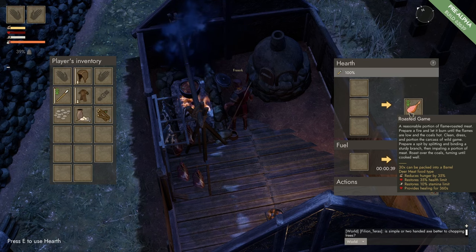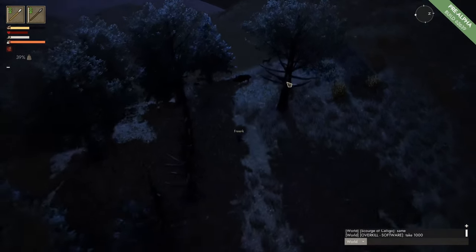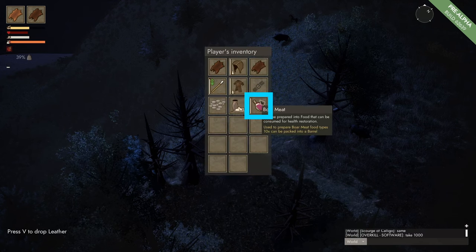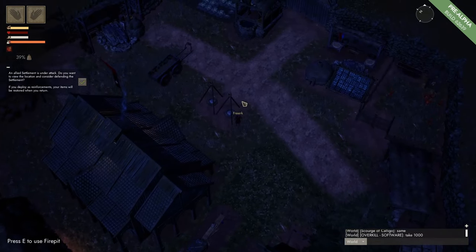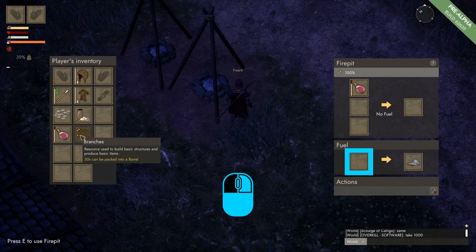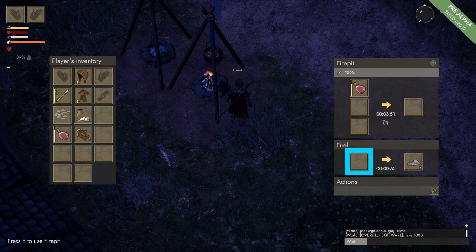It just makes the production faster. To make roasted hog legs we need to kill a boar. We use our spear to kill it, stand over its carcass, and harvest it. We get some boar meat. We go back to our town, grab some fuel, and come to a fire pit. We press E to open the fire pit and left click on the boar meat so it goes into the production panel, then put some fuel into the fuel panel. It takes 4 minutes to make a roasted hog's leg, so we make sure to provide enough fuel.